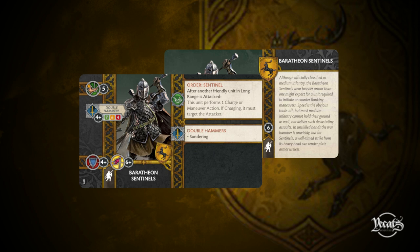Their defense is four-plus, their morale is six-plus. They bring the order Sentinel: after another friendly unit in long range is attacked, this unit performs one charge or maneuver action — if it's charging, you must target the attacker. The Double Hammers bring the attack ability Sundering. They look like your offensive hammer, bringing the Sundering keyword to help you get through enemy armor, plus a little bit of this retribution — 'you attack me, something bad happens to you.' What do you think of the Sentinels?